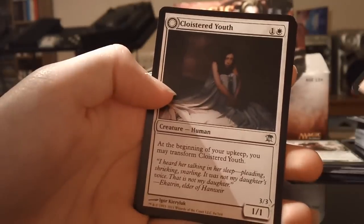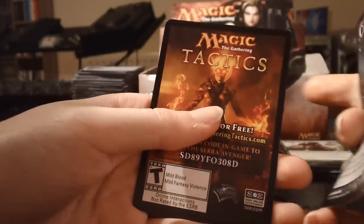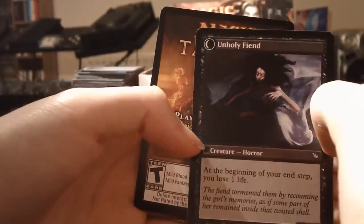We have the checklist card and the flip card is a Cloistered Youth, who transforms into Unholy Fiend — so we just got a foil one of those and now we have the non-foil one. And a tips card. Pretty good pack so far, six more to go.